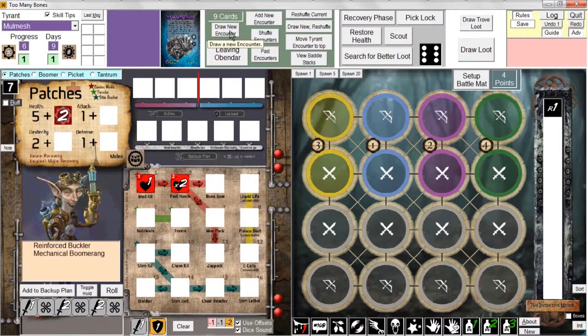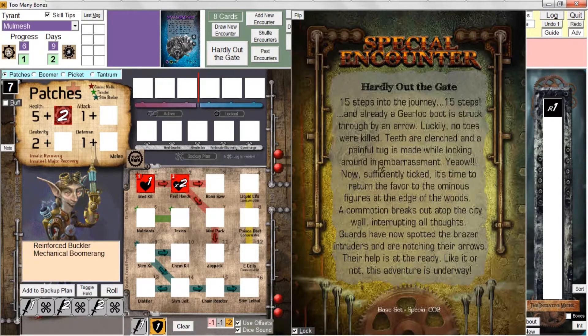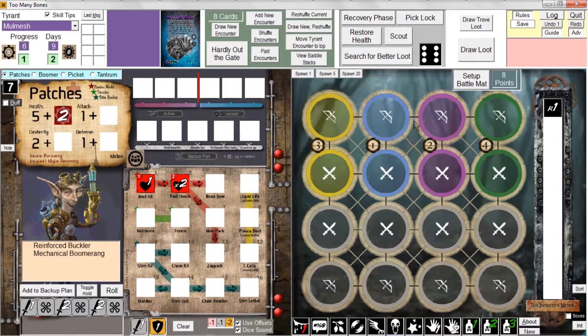Now all members of the party have completed the recovery phase. I click draw a new encounter, advance the day counter - no warning message this time. We move on to day two, hardly out the gate. That pretty much covers the recovery phase: picking a lock, restoring health, scouting, and searching for better loot. The battles start happening in chapter ten - hope to see you there.